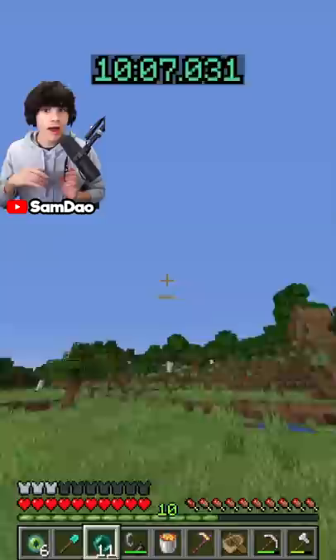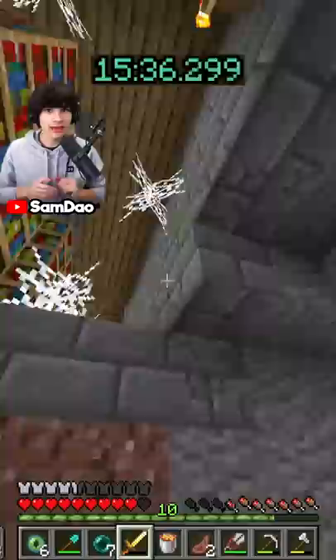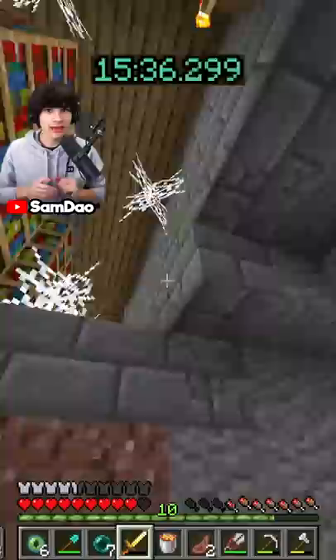I headed back to the overworld. I threw an eye and started boating, pearling, and running that direction. I threw an eye and dug down. In the stronghold, I had to find the library because I needed string for beds.